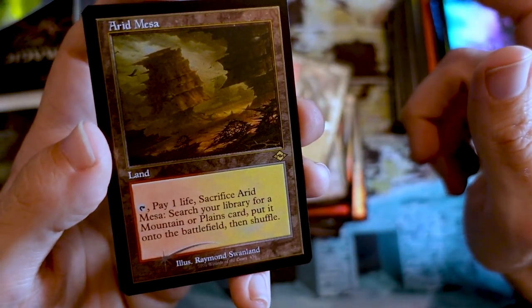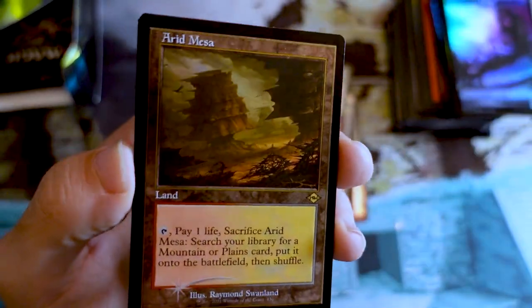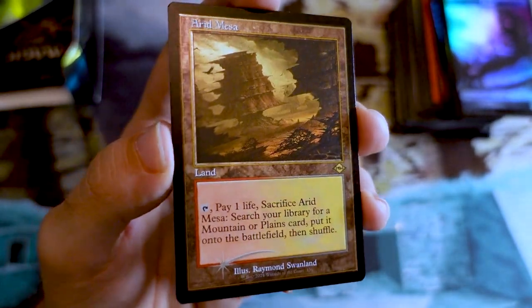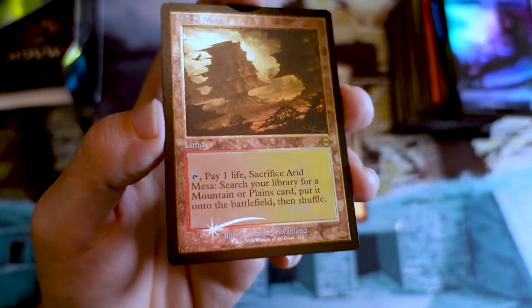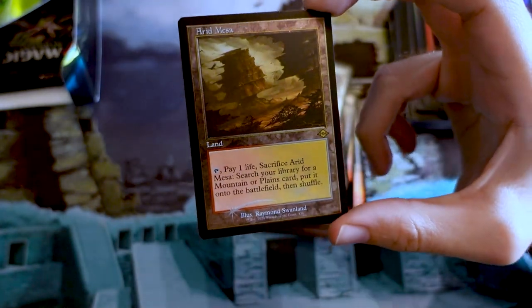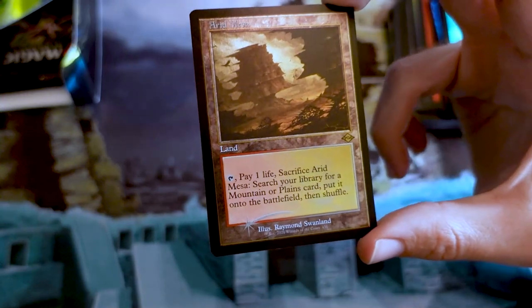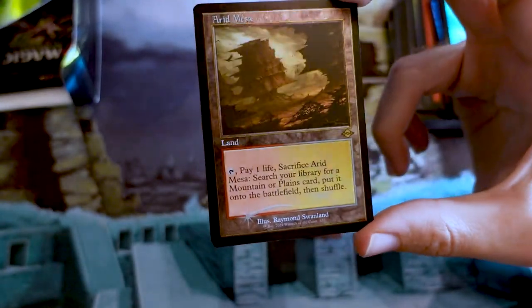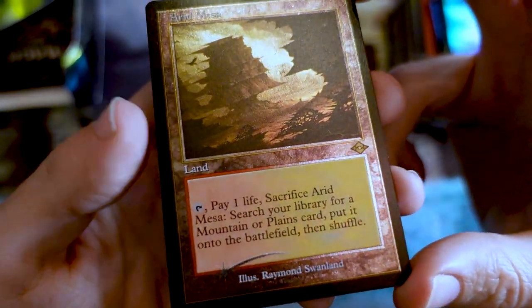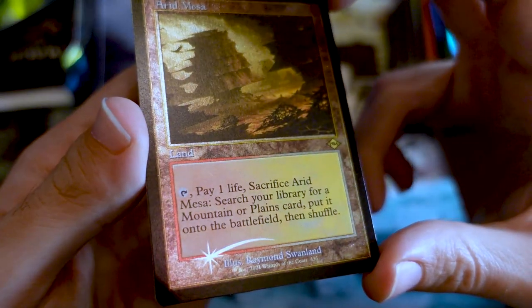I literally cannot believe it. I've opened up an Extended Art Arid Mesa and a foil etched old frame Arid Mesa. These packs are ridiculous. I would gasp in exuberance again but I feel like you've seen that reaction from me already. Now I'm just flabbergasted. Like, I've played this game for 20 years — or it feels like it was just 10 years — and I still open something like this and I'm just like, what? I still get that rush — the same rush I got as a kid when you open up an awesome rare you wanted. Maybe back then it wasn't a land because I didn't know lands were good, but anyway. Oh, that is so cool. My decks are going to be happy to have these.